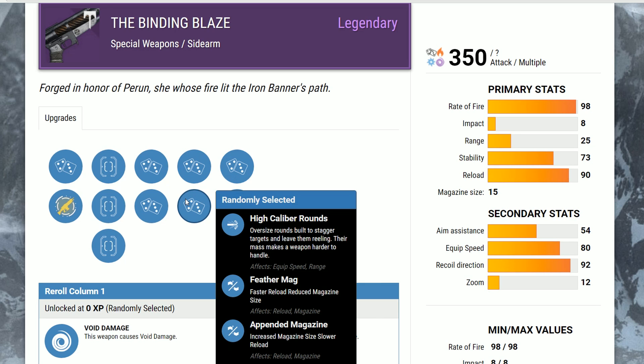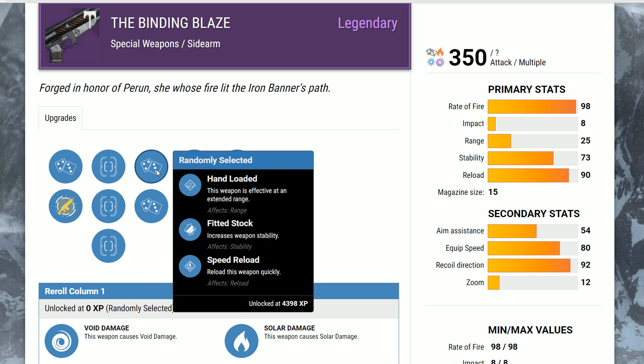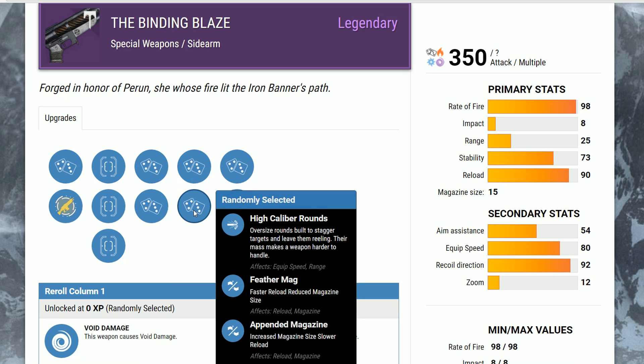For this second column perk, you also have High-Caliber Rounds, Feather Mag, and Appended Magazine. Appended Magazine does give you a slower reload and more magazine size. Since this is a higher rate of fire sidearm, you can buff your magazine size a little for a slower reload, and if you end up going the Speed Reload route, it might be worth it. But overall in this column, I don't suggest any of these perks.